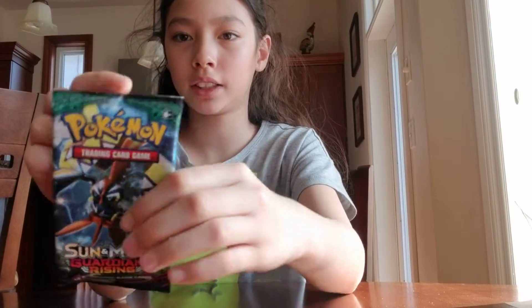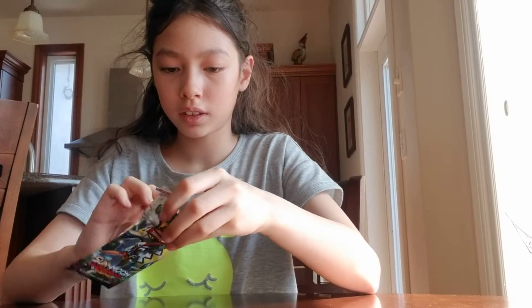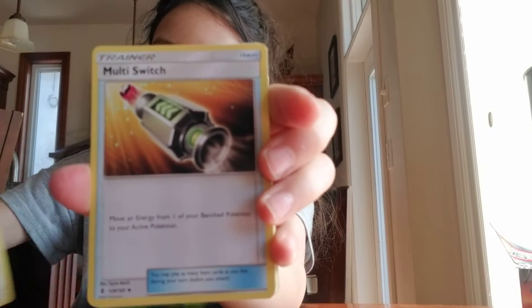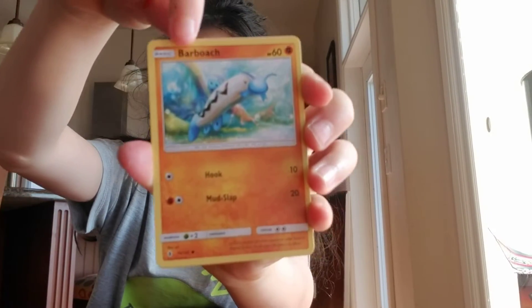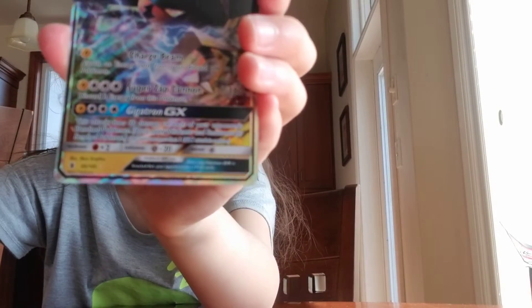Let's get on with Guardians Rising. Here is the code card. Energy, Galele — or Galele, I don't know how to say it — Watchog, Multi Switch, Litwick, Fletchling, Carvanha, Barboach, Clefairy, Bewear, and a Vikavolt Ultra Rare. Good — first booster pack, first pull. Nice.